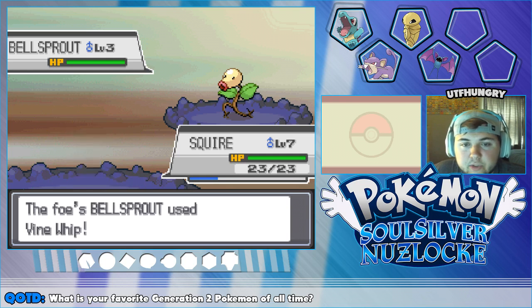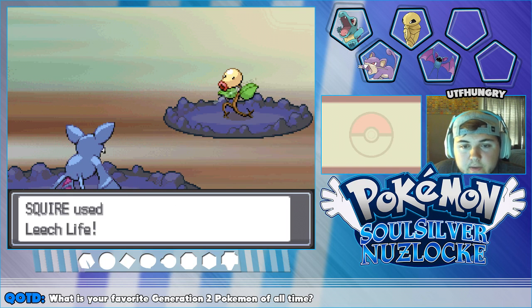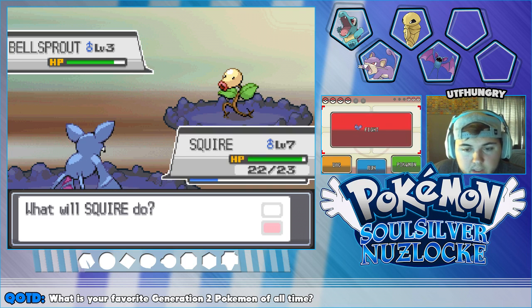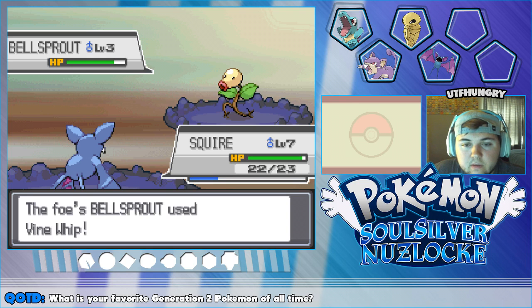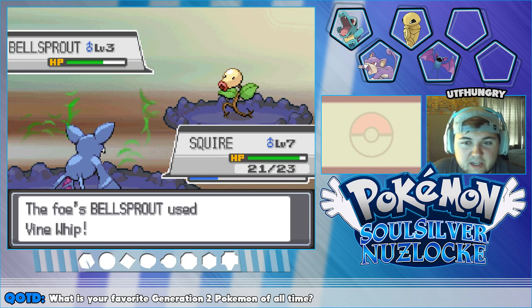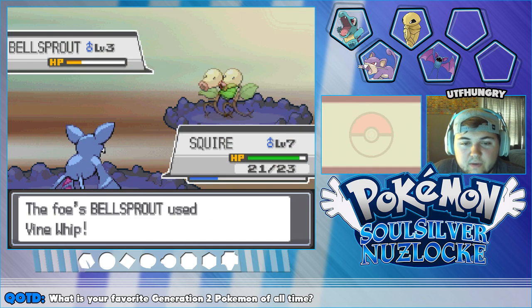Let's give Squire some levels — should be really easy in here for him. Going for Vine Whip and Leech Life, it's gonna take a while but it's whatever. I think we can go for Supersonic and see if we can get it to hurt itself. I might speed up some of these battles because they're just going to take forever, especially with the animations — sorry if you guys don't enjoy that, but it's a little obnoxious.